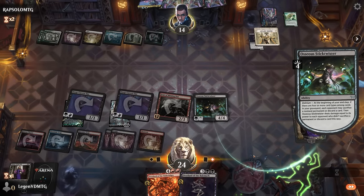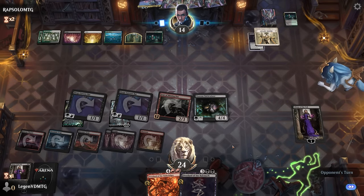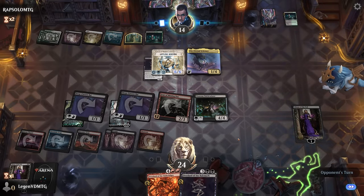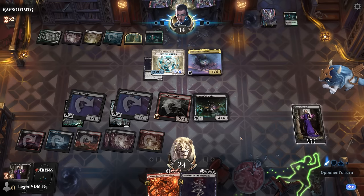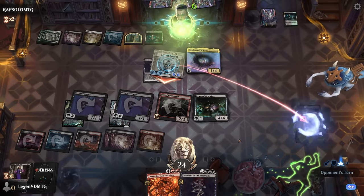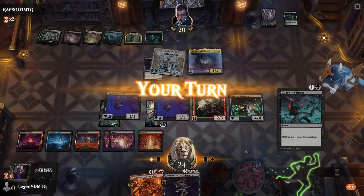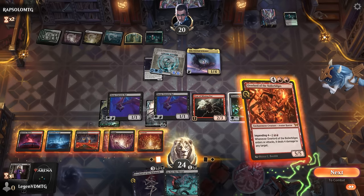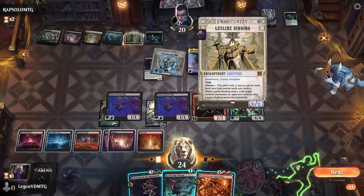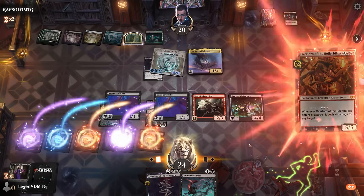Opponent probably discards a card. Zur appears — can activate Leyline Binding and get an attack in. I'll let Liliana go and just hard cast the six-mana overlord. Go for the Throat is also an answer; can deal with the binding after dealing with Zur. Could also impend it and then use Go for the Throat, but once it no longer has lifelink it's not a huge concern, so we'll cast it for six even though we're maybe overextending into a Sunfall somewhat.